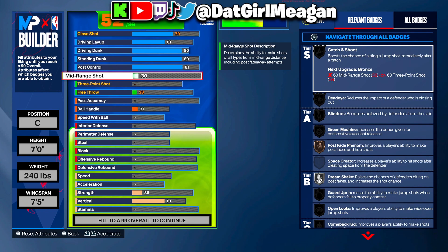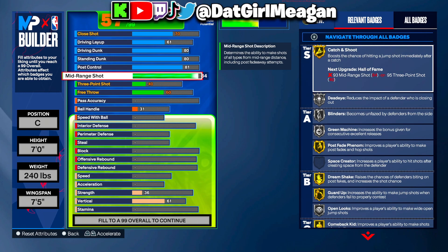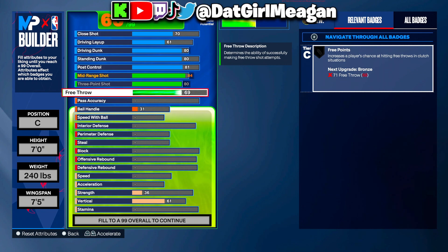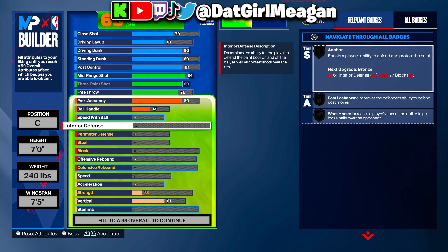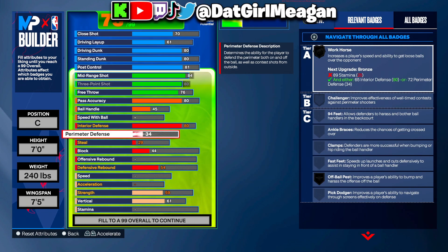On this second build, the mid-range shot is a little bit higher — you get gold post fade, and three-point is still at 83. With the higher mid-range we get more silver shooting badges. Free throw goes to 76, pass accuracy back to 80, and ball handle stays at 45. No speed with ball. Interior defense at 80, perimeter stays at 38.